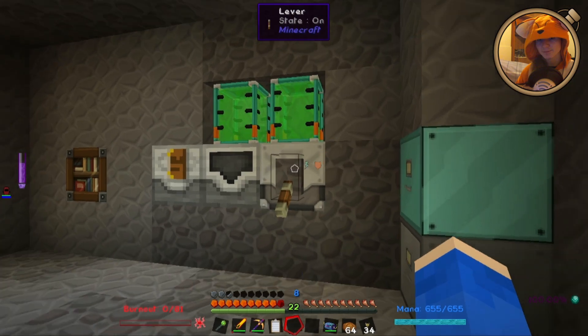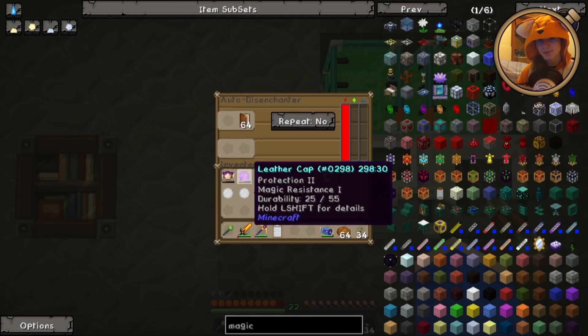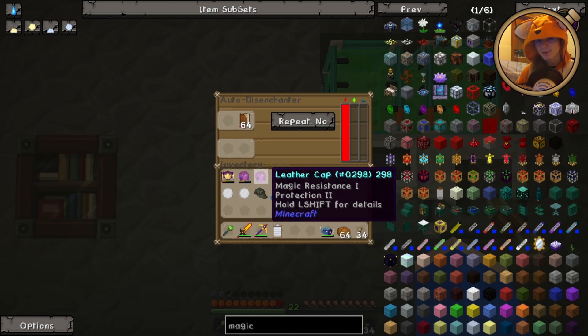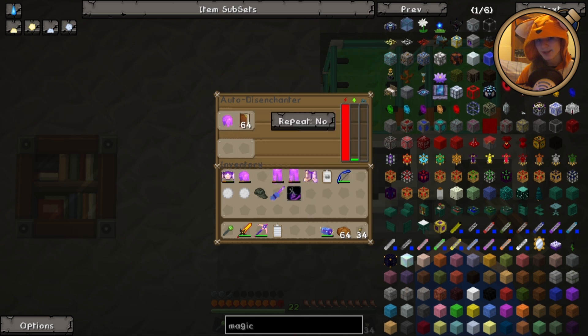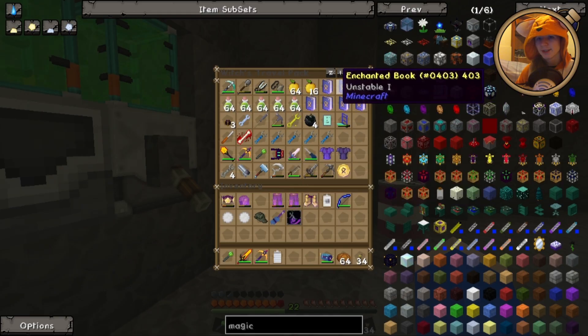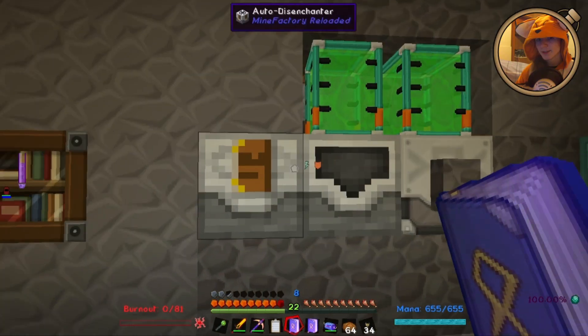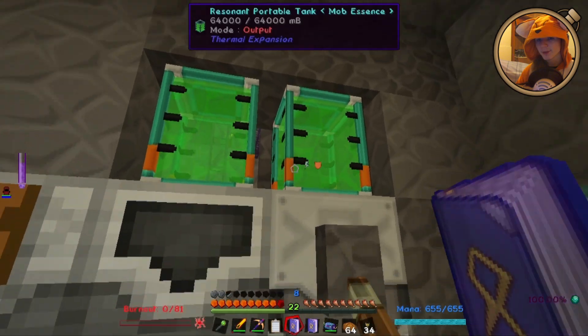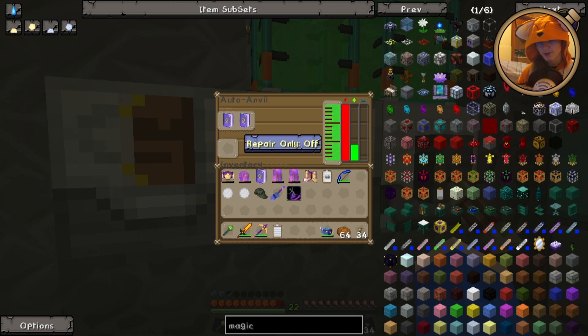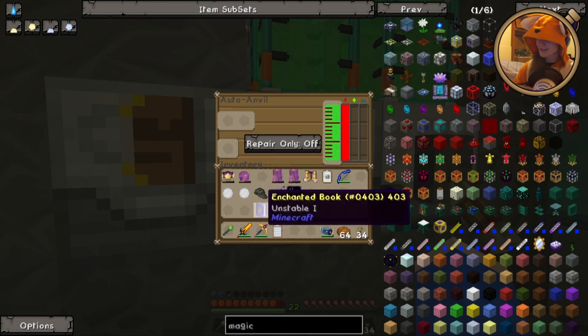That brings me to our next topic, which is the enchanting. So I've got the disenchanter set up if I need to get rid of some enchantments, such as these. But as I mentioned, these will take damage as they go. And some of these are already kind of knackered as it is. So I'm hoping to get magic resistance off of these, because that seems to be hard to come by. I have managed to get three unstable. So we'll be welding those together inside of this auto anvil, which also needs mob essence. I've got it hooked up to the same system here. Repair only is turned off, so it takes a bit longer. I really hope I'm not about to mess this up. I messed it up.